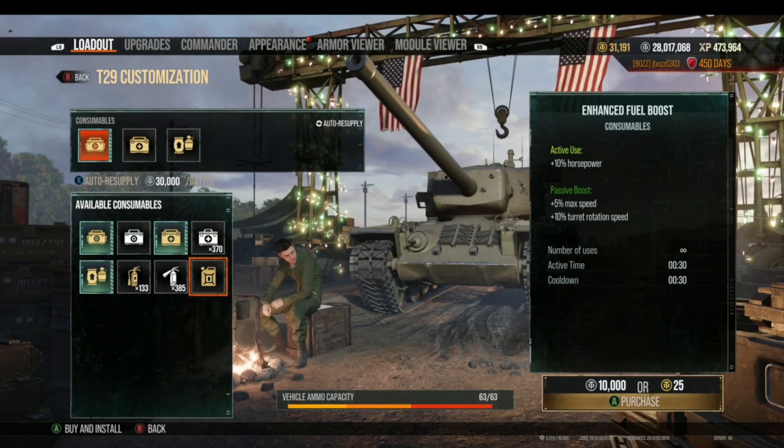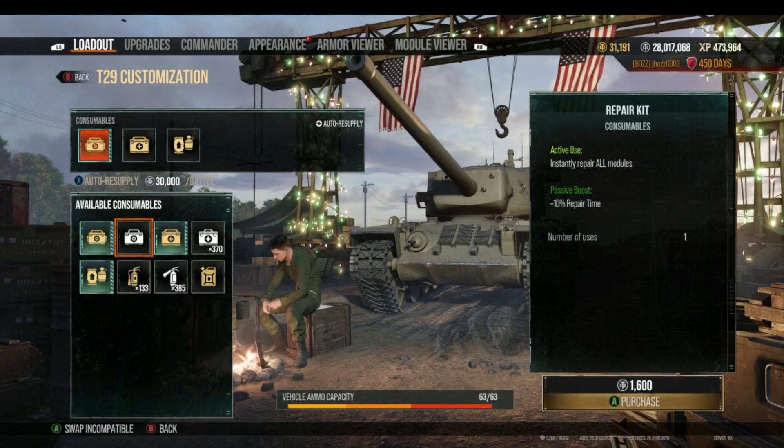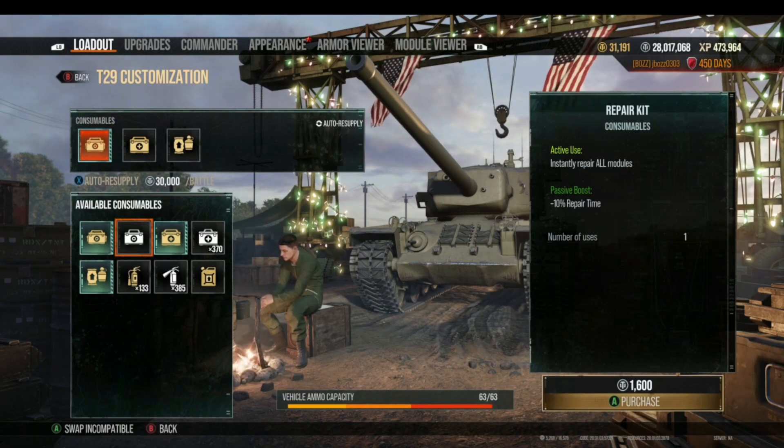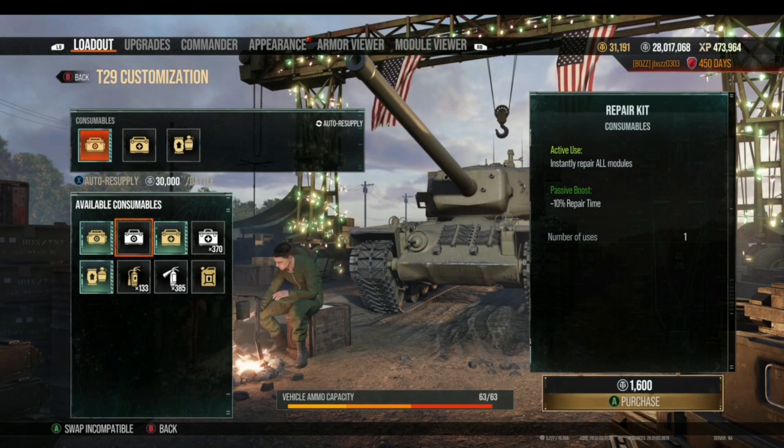So there are your consumables. When deciding what to use, think about what your tank does well and what it doesn't, what equipment you have on your tank, and what skills your commander has. Then think about what consumables would best complement those things. Thinking of equipment, commander skills, and consumables in combination really brings out the best of that particular tank and the playstyle you're using.